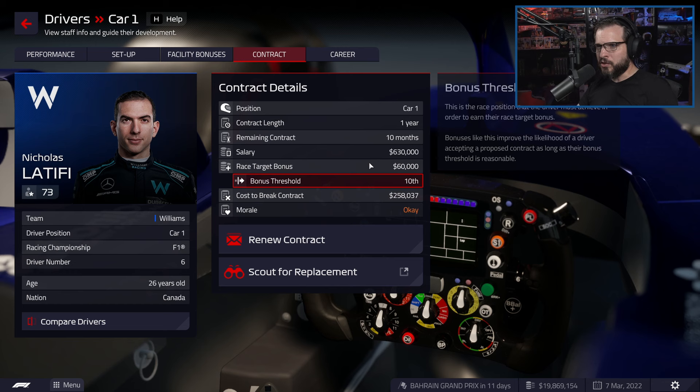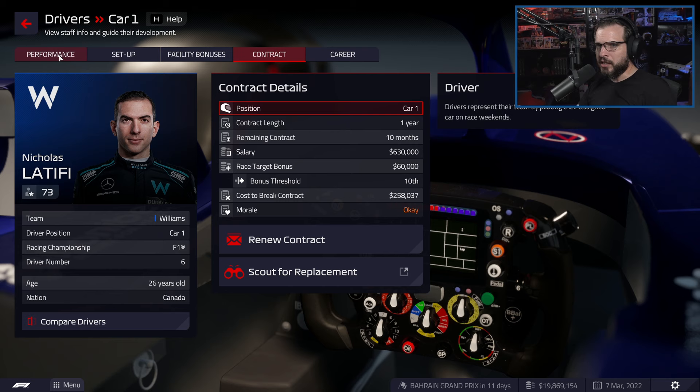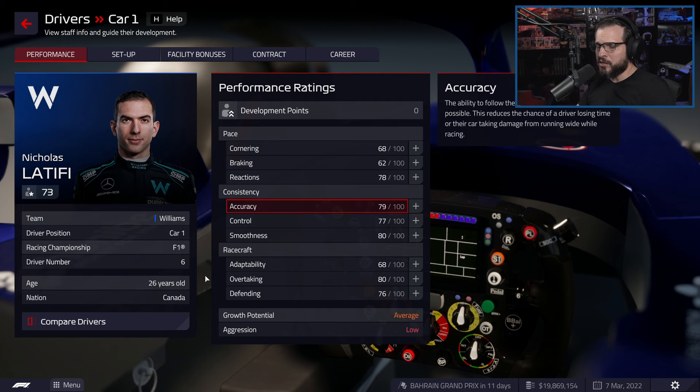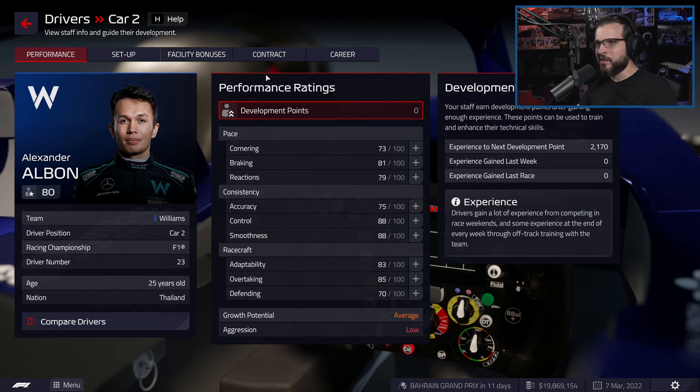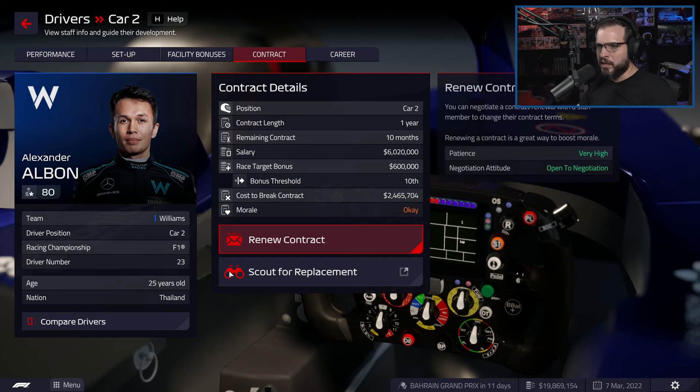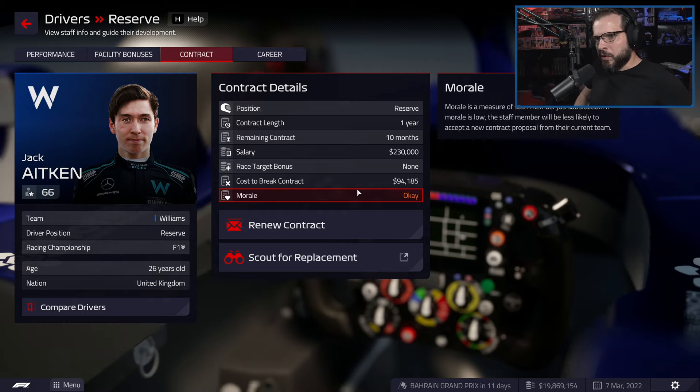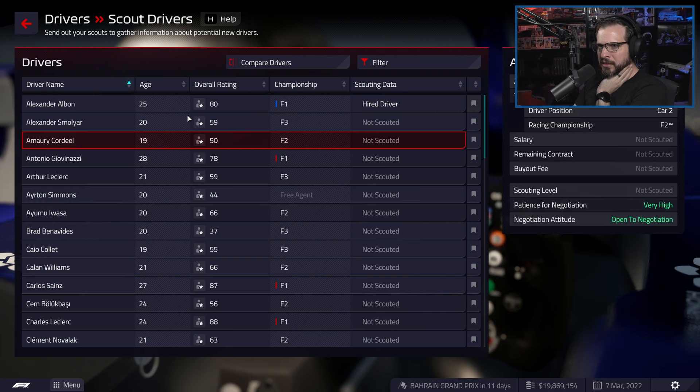Let's look at our drivers' contracts. This one has only a one-year contract, so we could break it fairly easily if we want to grab a good youngster — although this guy's 26 years old and his growth potential is only average, so I'd like to start scouting new drivers. The other driver's contract we really can't break anytime soon. And the backup driver also has average growth potential and a breakable contract.